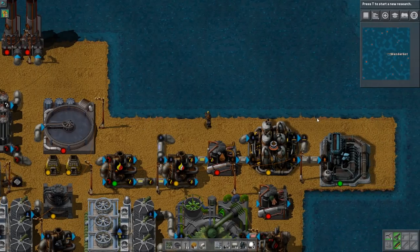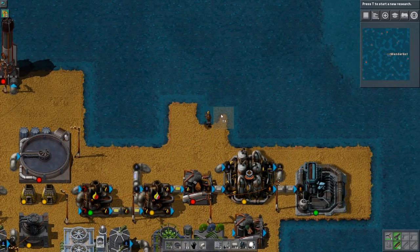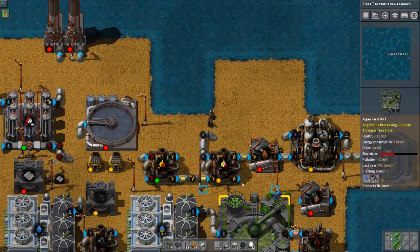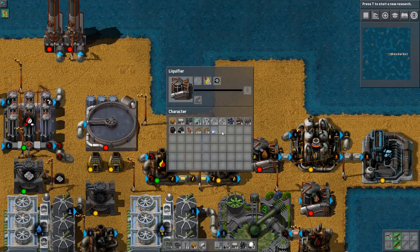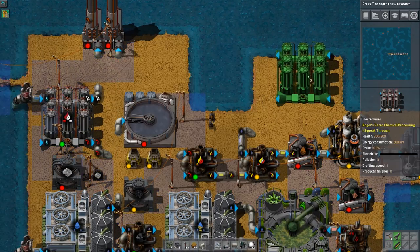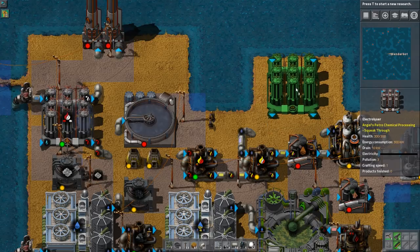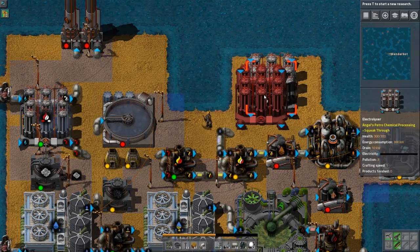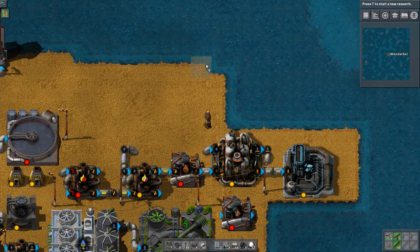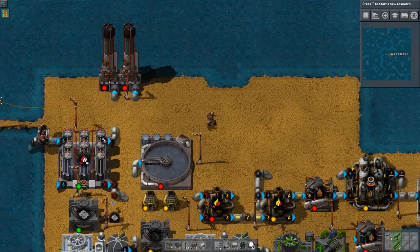I guess the other thing I could do is this one. I'm just going to build this over here, so this can actually be redirected. Switch this for slag slurry using actual slag, because I can actually put down a second one of these. Maybe it's better that I just fill this whole area in with the last of my stuff. After this, I'll just have to be efficient with my space, because I'm going to have to get rid of resources.